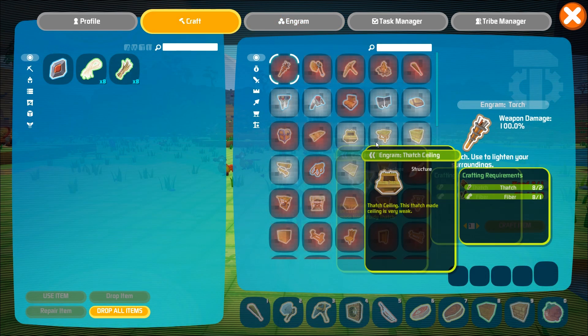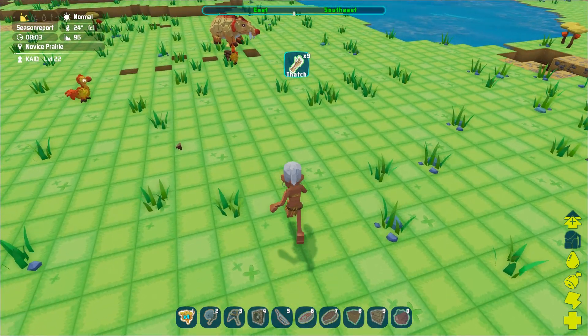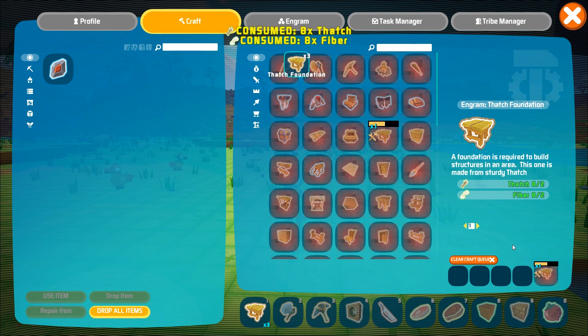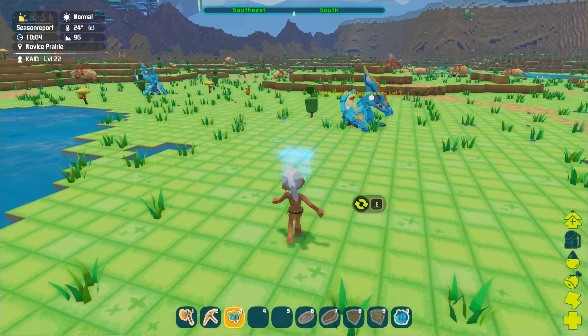To craft a thatch structure, here's what you need to do. Grab a bunch of thatch and fiber. Go ahead and open the crafting tab and craft some thatch foundations, walls, and ceilings. Then find a place that's suitable enough for you to place your structure and start building.